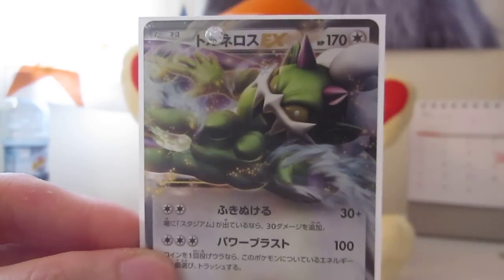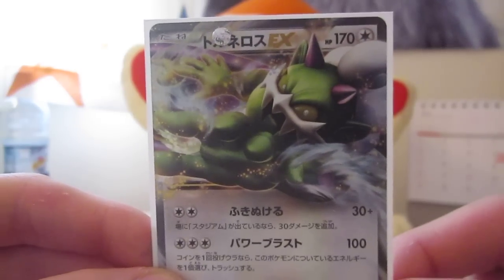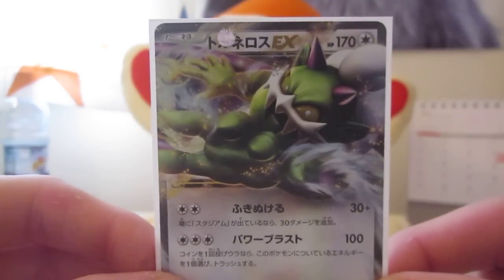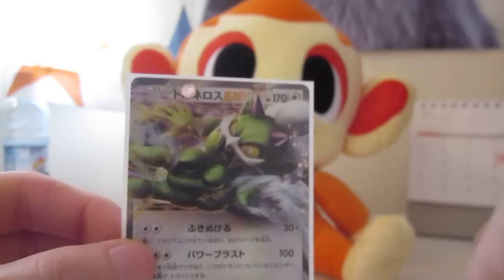And last, Tornadus EX. I must be honest, I'm not a fan of the black and white Pokemon. But when I pulled this I was so happy — very, very happy indeed. But yeah, well that's them — the four EX cards.